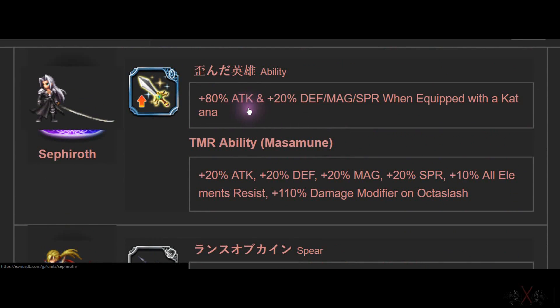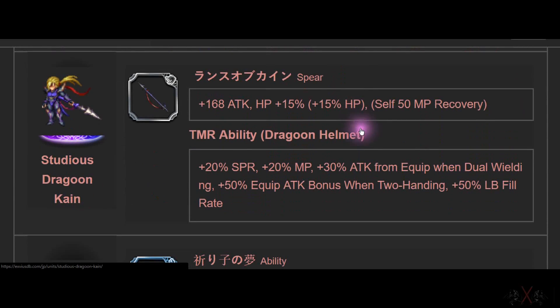Zephyros — 80% ATK with no lockdown. So he's better than Delita then? And 20 Defense, Magic, Spirit when equipped with Katana. So if you do a step-up pull and get Zephyros, don't cry — you got one of the best TMRs in the game. This is non-lockdown. At first I thought it required Katana, but 80% ATK is completely free — the Katana bonus is just a plus on top.